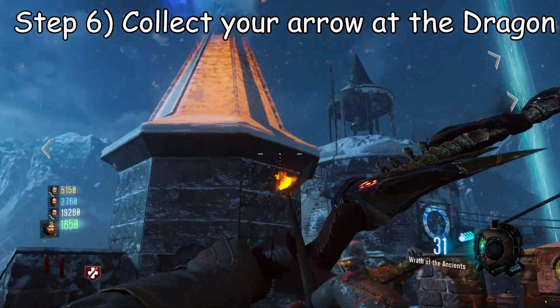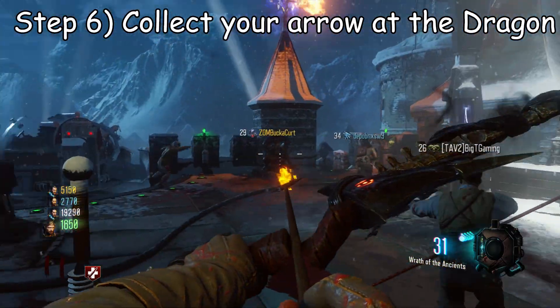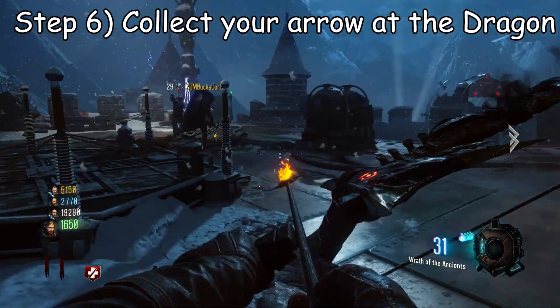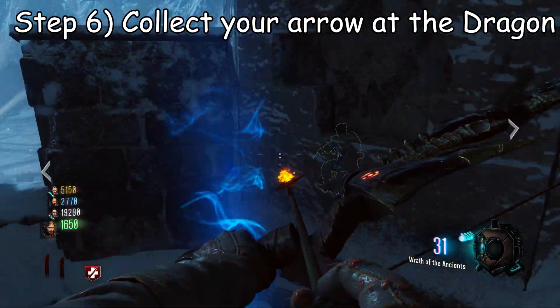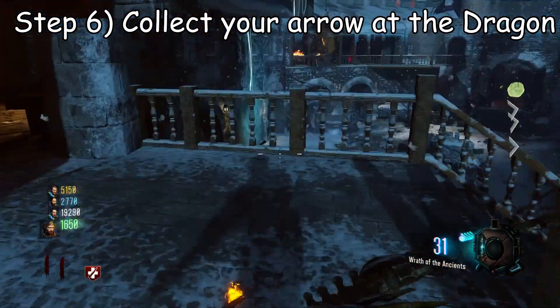Finally, after all this is complete, run over to the chicken dragon thing where you started the easter egg. At the bottom there is a small electric buzzer — stand by it, hold square for a couple of seconds, then stand back. The electric arrow will finally drop.